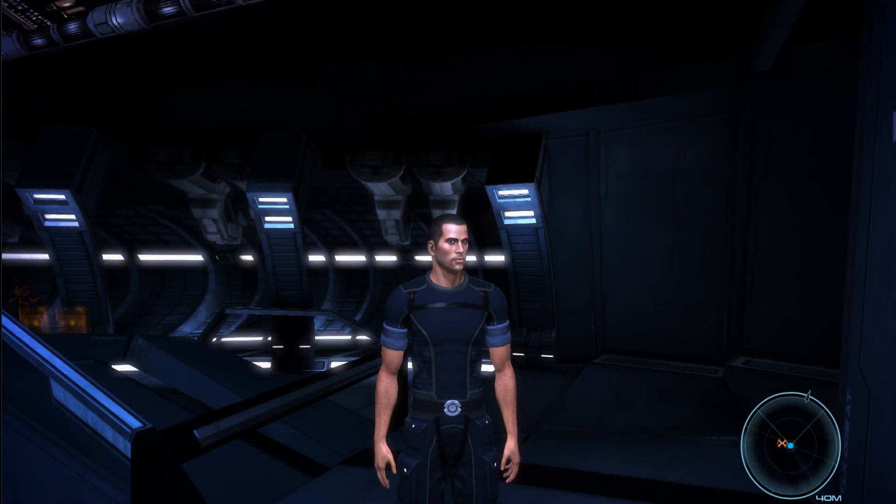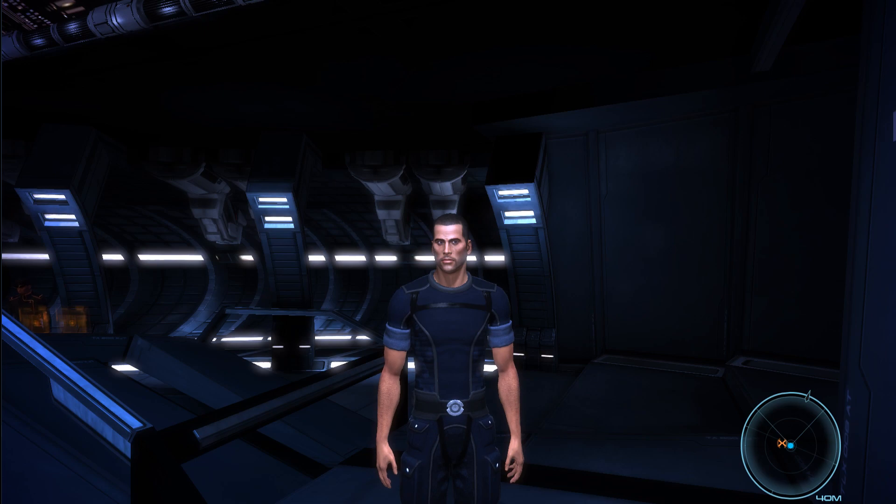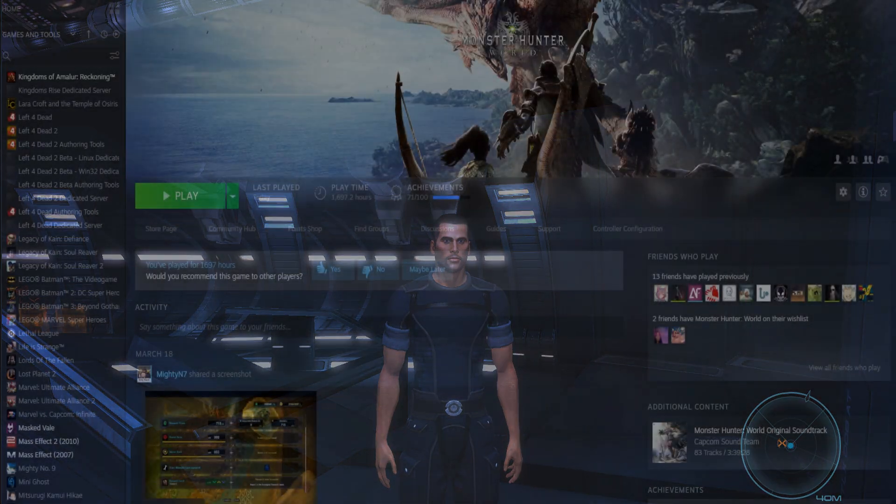Today we're jumping into Mass Effect, one of my favorite games of all time — this time it's the PC Steam version. The game initially does not have controller support, but with this mod you're able to have controller support, and I think it works really flawlessly. I'm going to provide the link so you can go to the website and get it yourself. It's pretty self-explanatory: just get the necessary folders and extract them where it tells you. Make a backup if you need to — I didn't feel the need to since I could just reinstall the game.